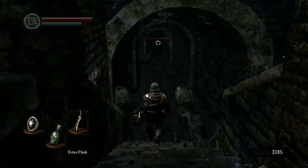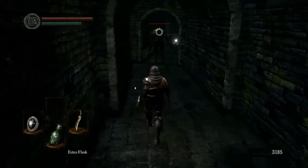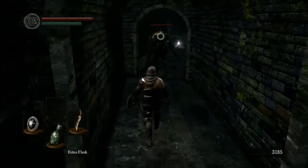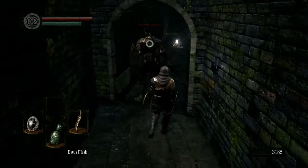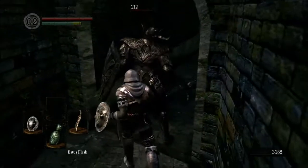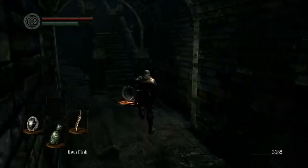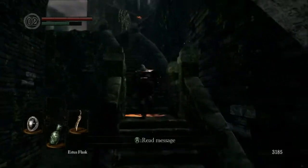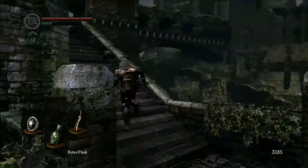Here's our wonderful friend the black knight — he's probably going to kill me because I have no Estus. Slowly, slowly — go for it. Wonderful, I got it! Time to run away, wiring away so we can get to an easier position to fight from.